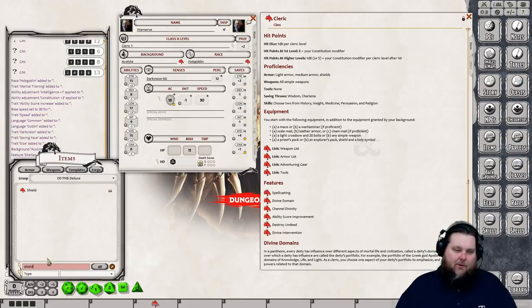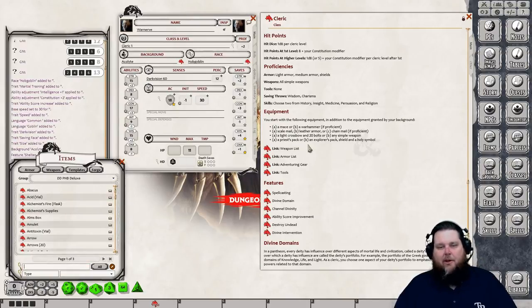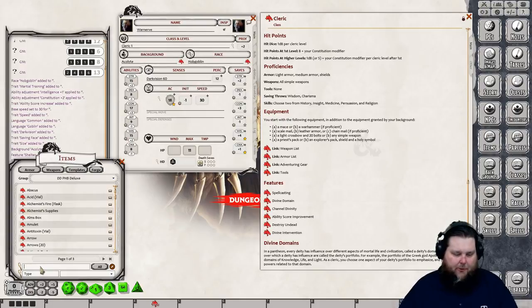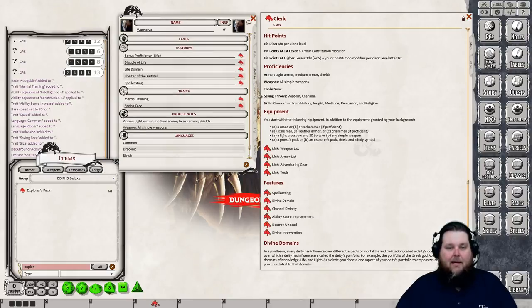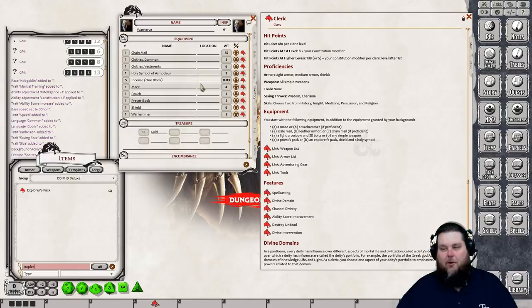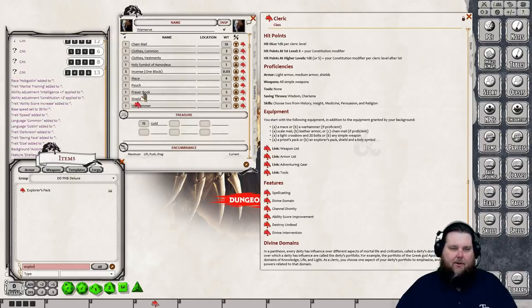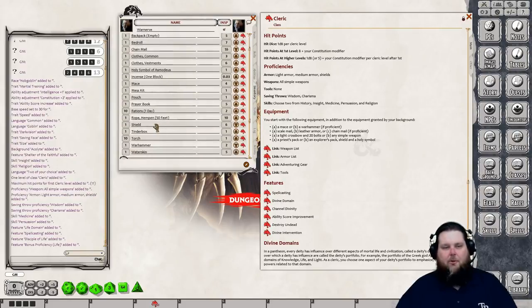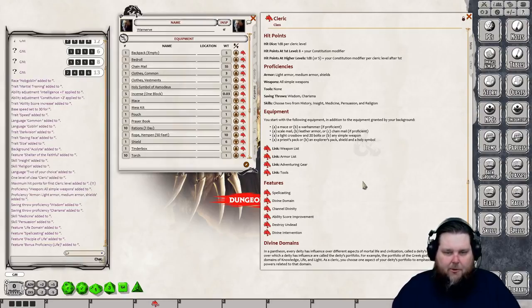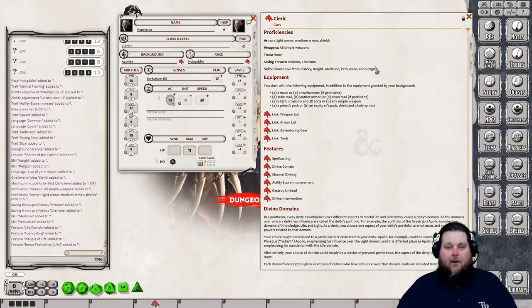Next we get a shield and a holy symbol — we already got a holy symbol from our background. Let's search for 'shield,' add it to inventory, and you'll see AC goes up by 2 more due to the shield, so at level one we have an AC of 18. Finally, we get an Explorer's Pack. When you drop it on, it breaks the pack into all individual items: bedroll, mess kit, tinder box, 10 torches, 10 days' rations, waterskin, 50 feet of rope.